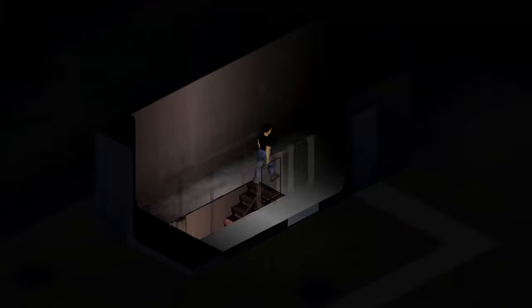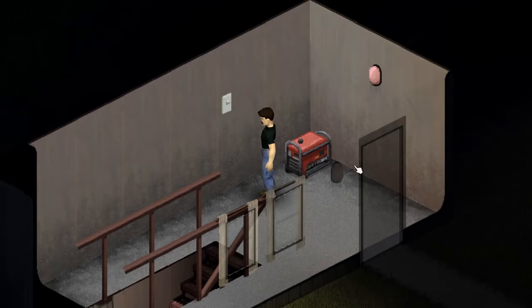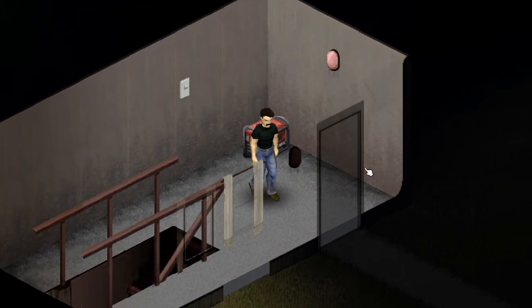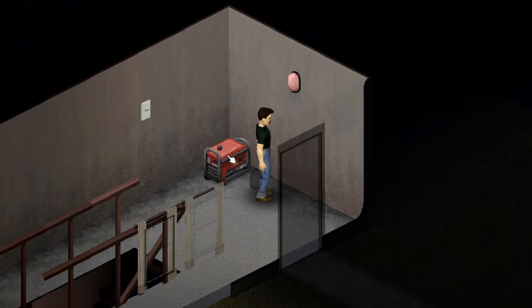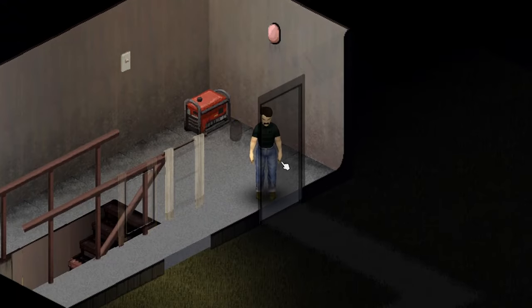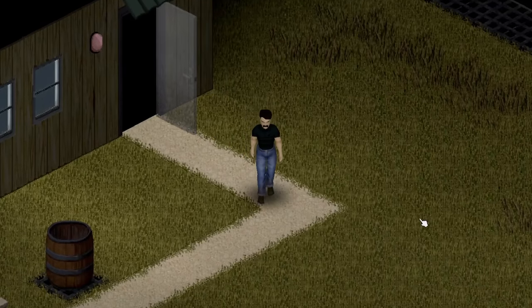You can see we have a generator already located inside. Now this is what I think those red lights are for — I have a feeling that once the big power goes down and you're running off the generator, it may turn on the red lights. I could be wrong. If you can figure it out, let me know. Let's go outside and take a little look around.